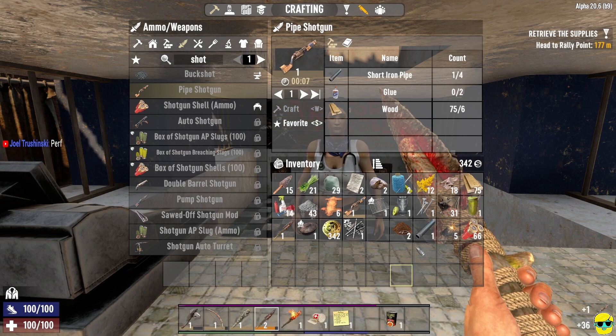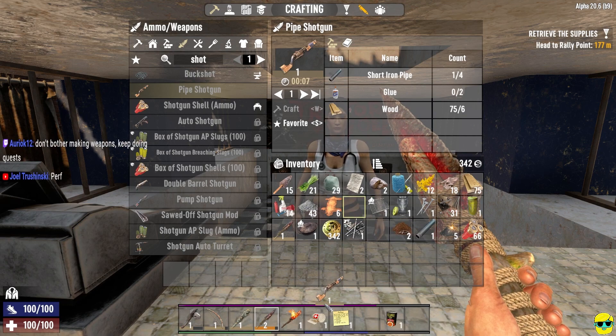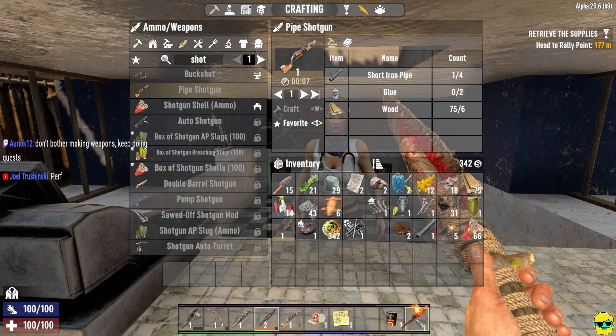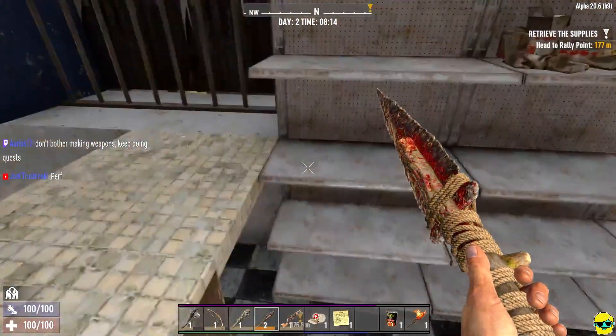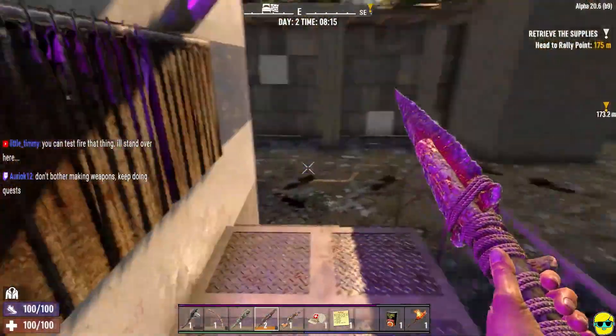All right, I got a shotgun now. The good thing about a shotgun is it's a silent weapon - this will not attract any zombies at all. Don't bother making weapons, keep doing quests. All right let's do it, let's go make some money.